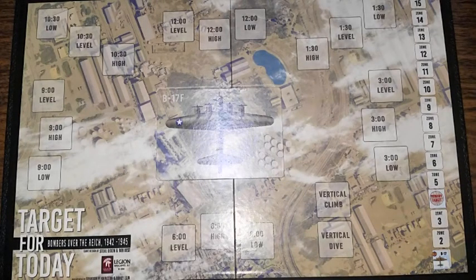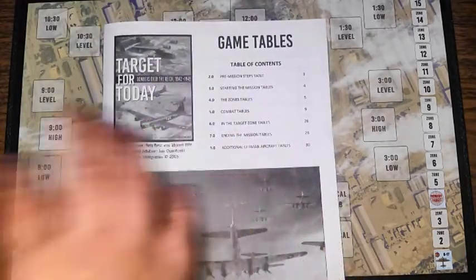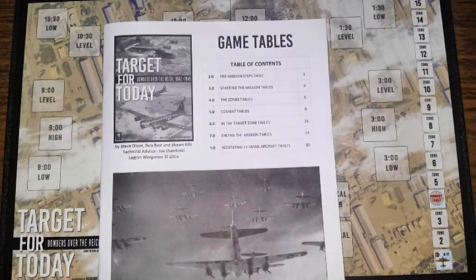With our plane lined up at the airfield and our target set, we are ready for takeoff. From here, almost the rest of the game takes place in the game tables book. There's no way around it — this game has a ton of tables, over a hundred pages worth, plus around 40 pages of rules. Lots of books, tables, words, and descriptions — and I love it.